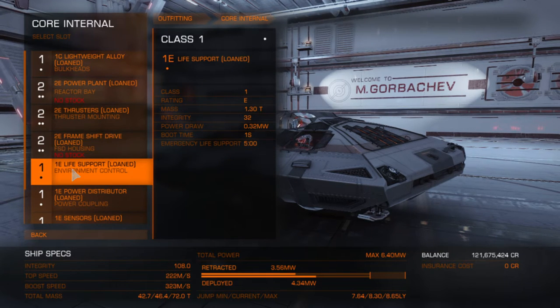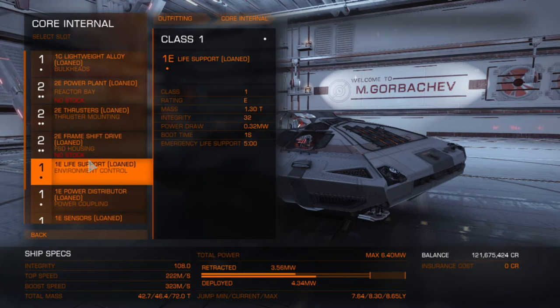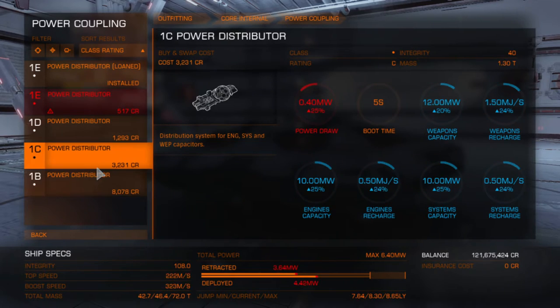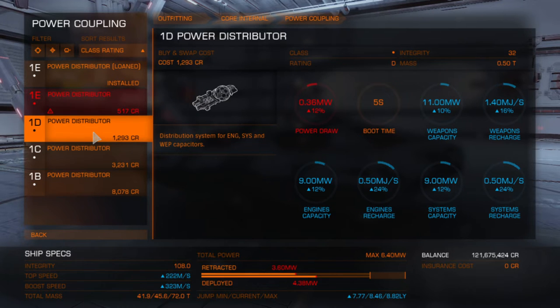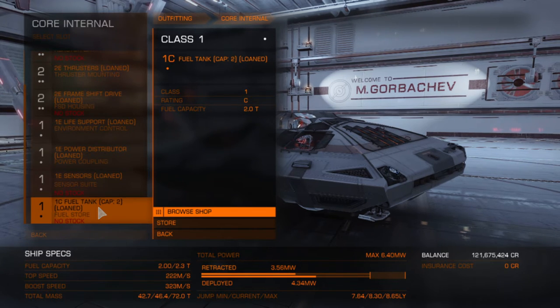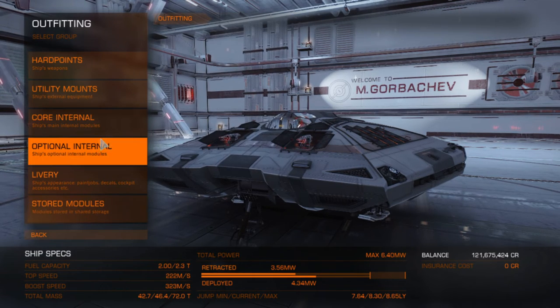The first thing you ever want to do when you get a new ship is get a frame shift drive. Then there's the life support system — we don't really care about that. You can upgrade the power distributor if you want. And it can only carry two tons of fuel.